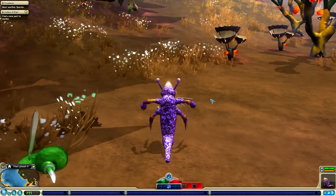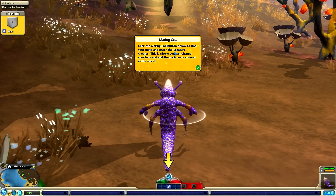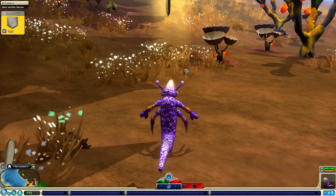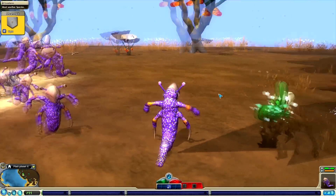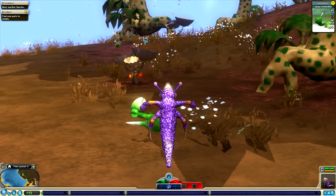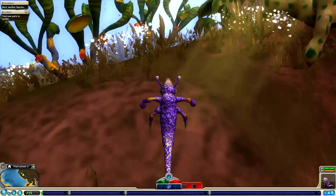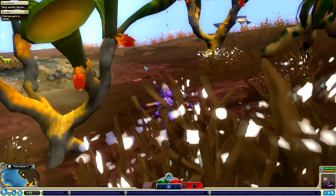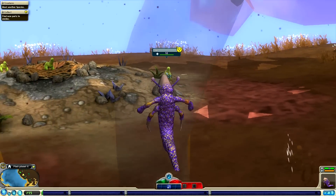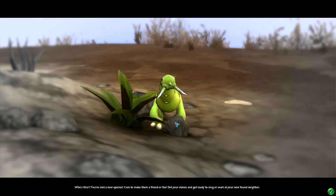We've got a little pile of bones over here, and of course the creature stage is extended in this mod pack as well. You've discovered a new part — imagine the very cool stuff you find on even bigger creatures or skeletons. We've got a mission to meet another species and also to find new parts to evolve. With our current build we are kind of slow, but I want to go for some sort of heavily armoured tank creature — something that can take a few hits but really deal out the damage.